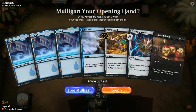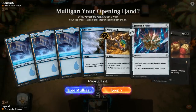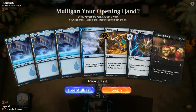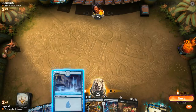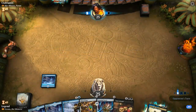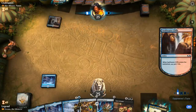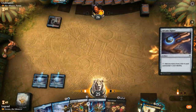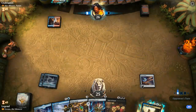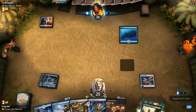We're up against Niv-Mizzet Parun, so it's going to be a spell-heavy deck. This opening hand could be better but I guess I'll keep. One issue is that our opponent might not have a ton of creatures for us to exile with Etrata — matchups where the opponent has a pile of counterspells or planeswalkers are the tricky ones. Signet was a nice pickup though, so next turn I could already be playing Etrata if I wanted to.